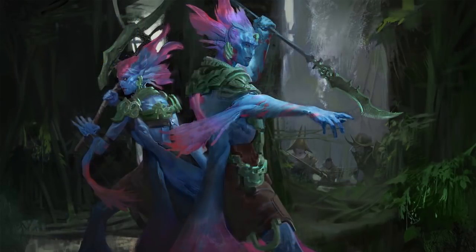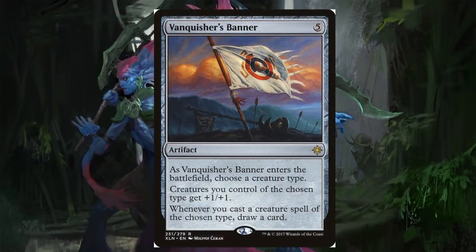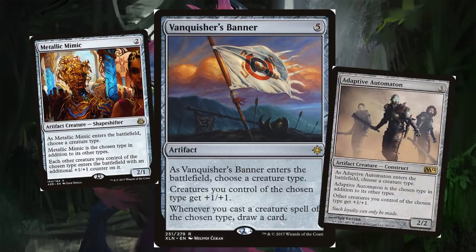Let's talk about Vanquisher's Banner — an awesome card that pumps your team, and more importantly, when you cast a Merfolk you get to draw a card. That's going to be really important for maintaining forward momentum in an aggro deck. We should also mention Adaptive Automaton and Metallic Mimic as additional lords, though they're not budget. If you feel like you don't have enough anthem effects, you could add Beastmaster's Ascension or Mirari's Wake — these colors are really versatile.